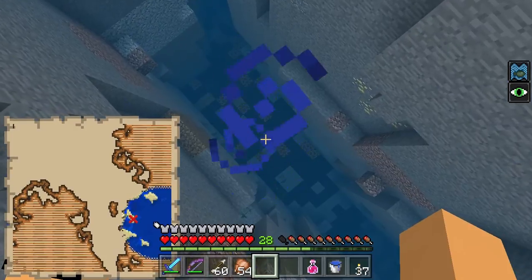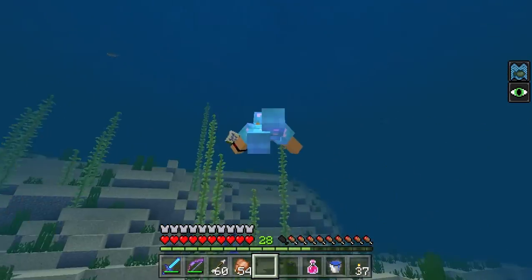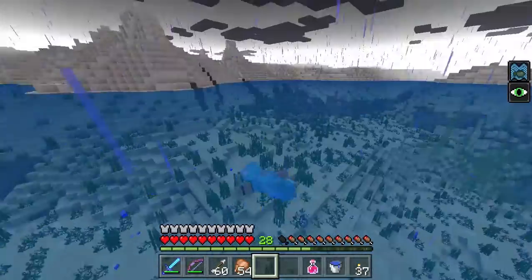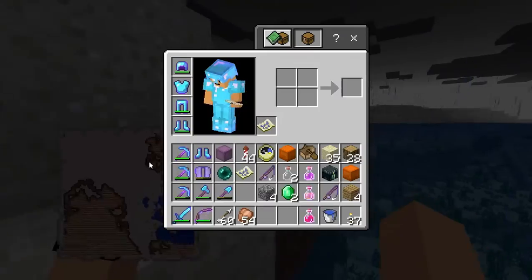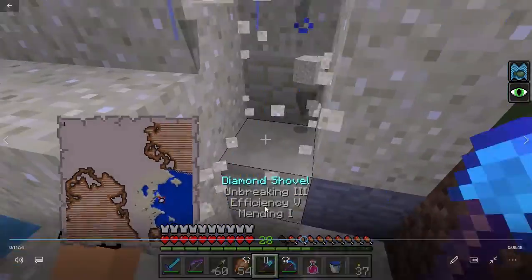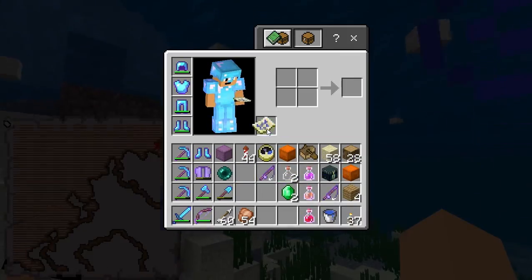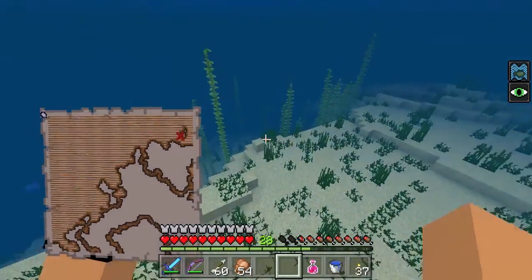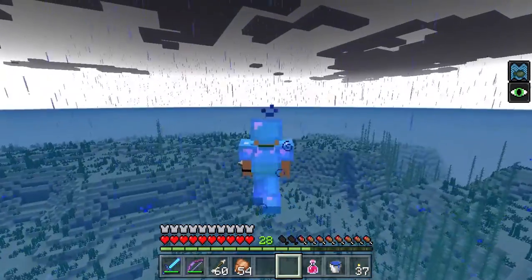I wonder if you can find mineshafts in underwater ravines. They would certainly look a lot better because of the new water physics — like, if you put a fence in water it doesn't create those air pockets anymore. I don't think you guys want to watch me just dig sand. It's really boring when I do that. I mean, if I did find some treasure I'd keep it, but I did not find treasure that time.